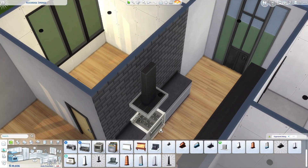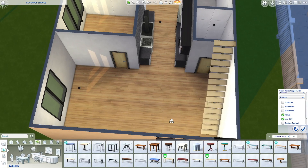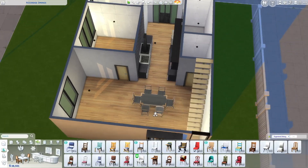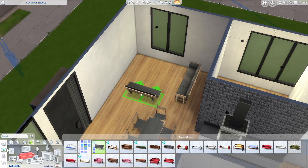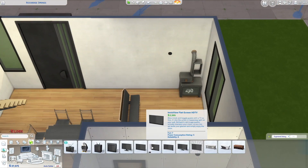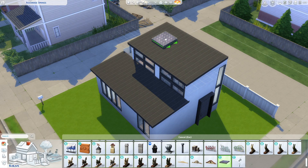I imagine it was like a single sim or a couple, but I gave them a dining table with six chairs and the living space can seat up to five sims, so I imagine they did a decent amount of hosting. Another thing I did in this living room that I really liked is I put the fireplace off to the side — it's kind of asymmetrical.